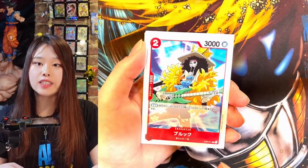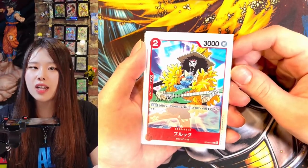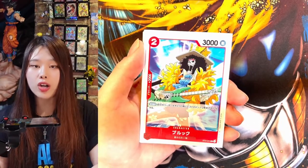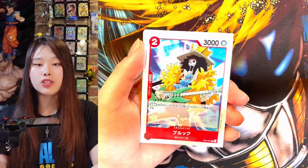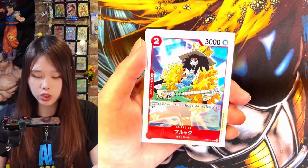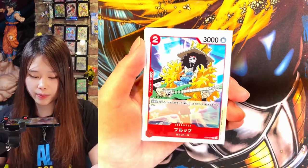This character is Soul King Brook. He is a skeleton that ate the Devil Fruit power to not be able to die. When you play him, this card's effect allows you to attach two Dons to characters, but I don't really use this effect. I normally just use him for his 2k counter power.